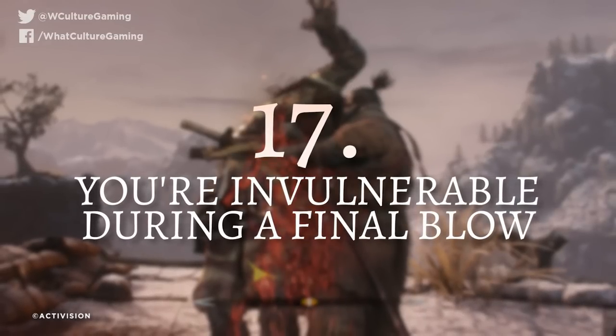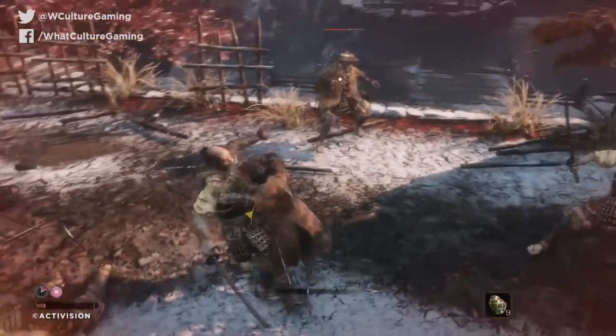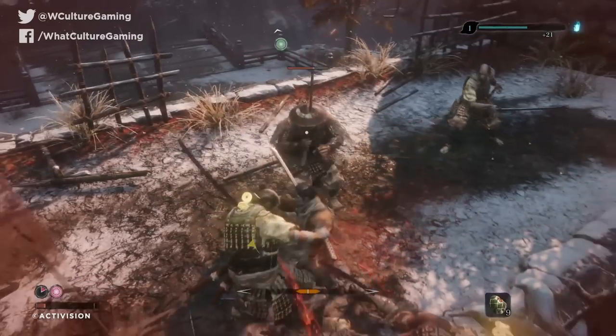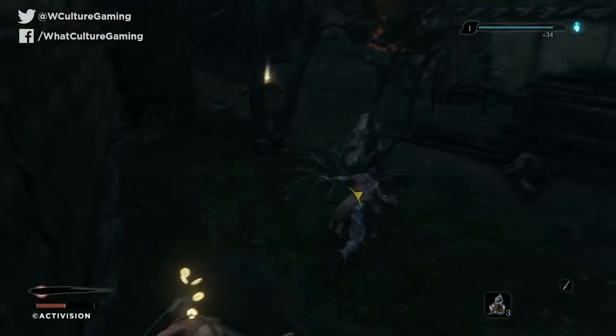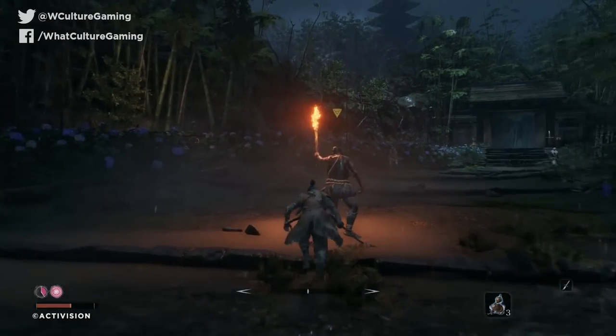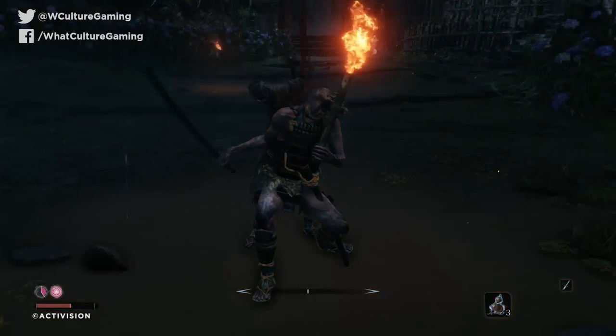Number 17: you're invulnerable during a final blow. It's a Souls-adjacent game, so you're gonna get mobbed. In Sekiro though, it's actually beneficial to keep fighting that one enemy whose posture is about to break, because if you can trigger the final blow animation, everything else coming your way will miss. It feels like a bit of a glitch, but you are invulnerable during these finishing animations, no matter how long they last. You can use this to your advantage in tight situations, pressing the offensive and countering afterwards when they've opened up again.